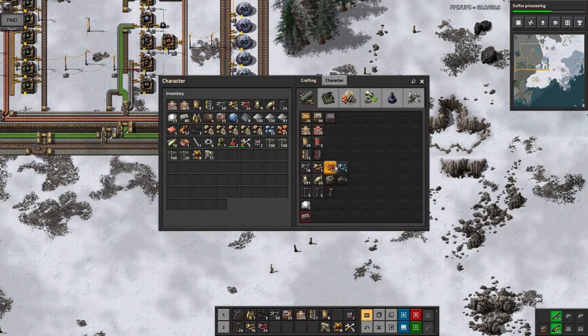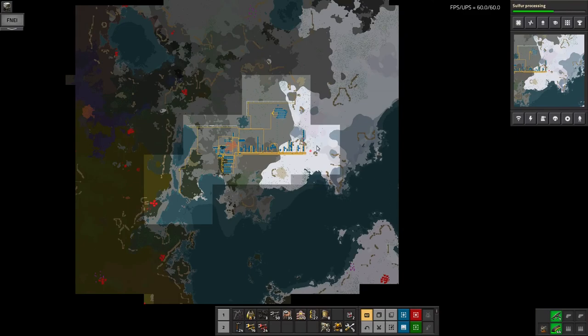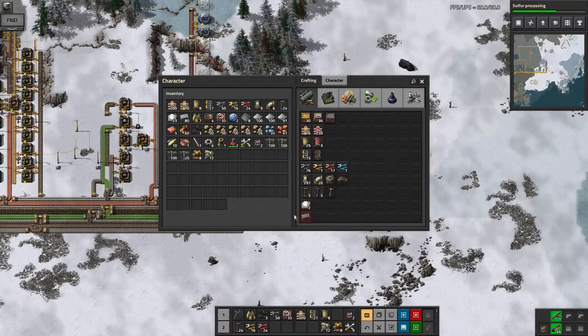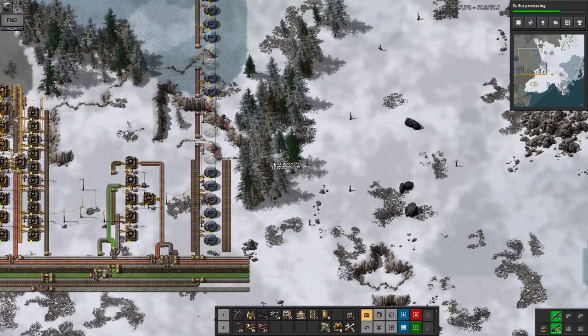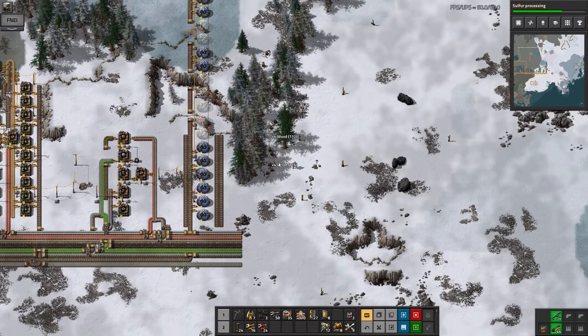Now I'm at the point where I think, what should I do next? Fast inserters are very tempting, especially given I ran into a problem with the inserters not being fast enough. But I think first I'm going to do the electric poles, because they're quite useful to have that bit of extra coverage, and also to have poles being made on the bus is kind of handy too.